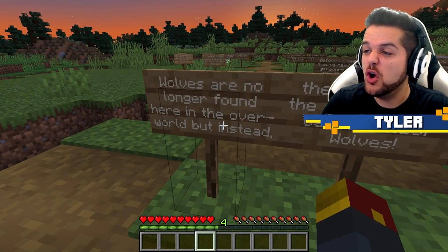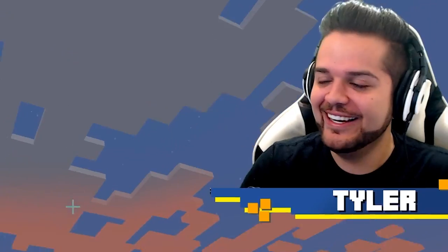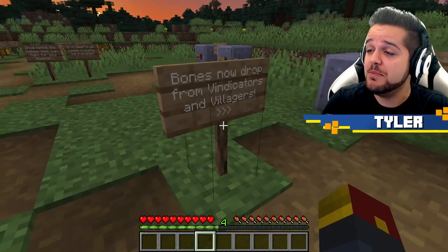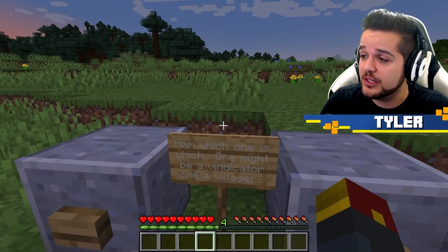Wolves are no longer found here in the overworld, but instead they come from the sky. They're called meteor wolves. How am I supposed to reach them? We need to get bones to tame these meteor wolves, which now drop from vindicators as well as villagers.